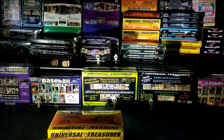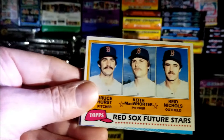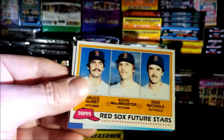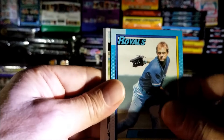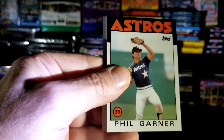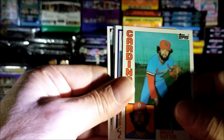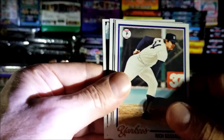All right guys, last pack — magic! Red Sox Future Stars: Bruce Hurst, Keith MacWhorter, and Reed Nichols, 1981. George Brett, 1990. Gorman Thomas, Gorman Thomas. Phil Garner from 1986. Bruce Sutter from 1984. Rich Gossage — that's a nice one, nice Yankees card, 1978.